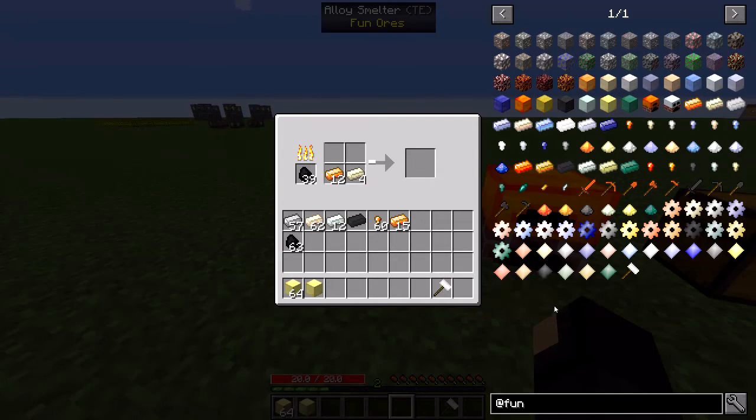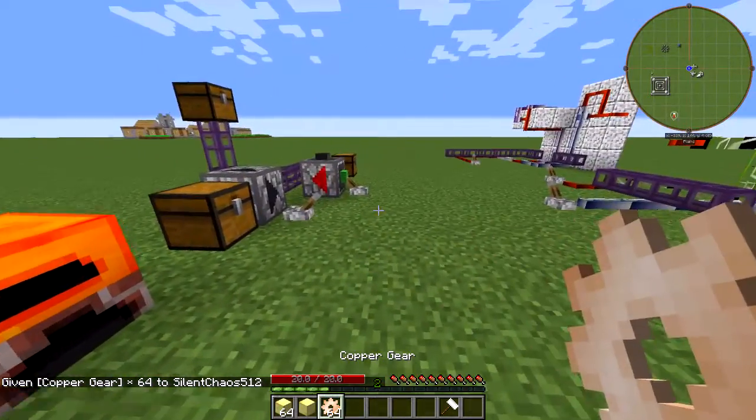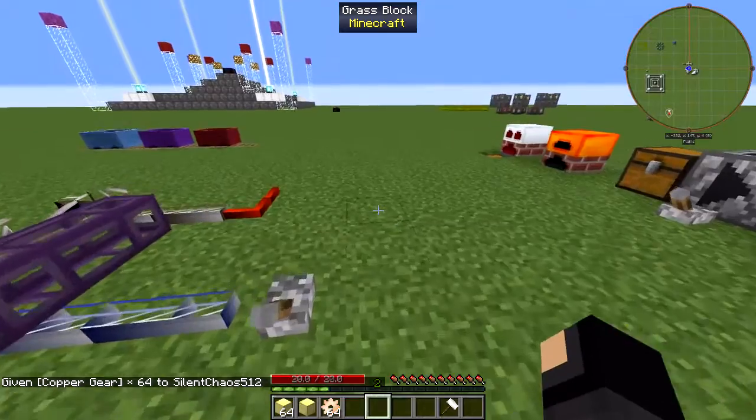I'm not really happy with the textures for most of the plates — most of them are rather pale looking. It's so hard to tell when making the textures; they always look more vibrant because of the white background, and then once you actually load them up into a world they look very pale. May need a bit of tweaking, but they may just be fine as they are.